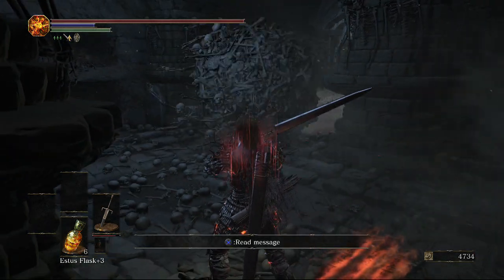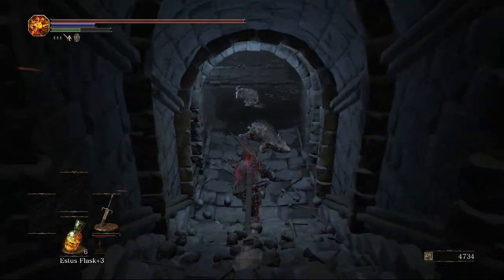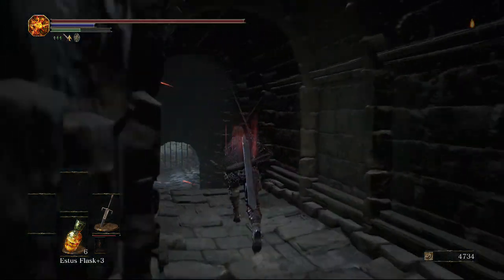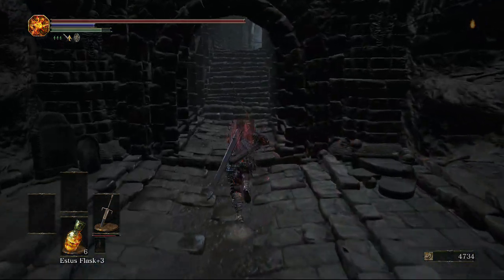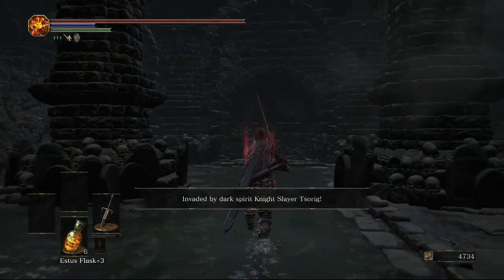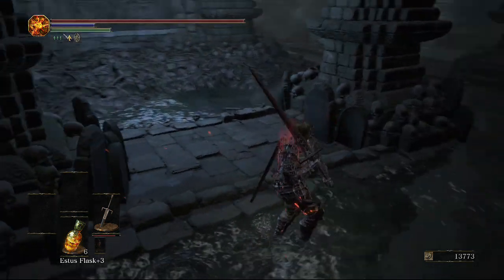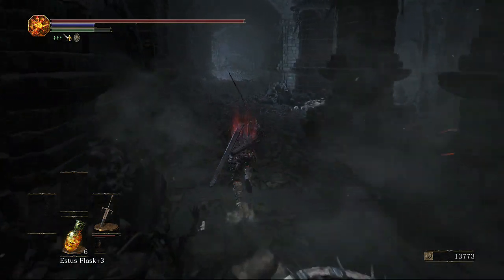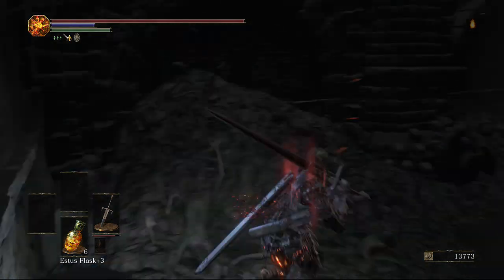As soon as the boulder allows it, we are going to continue through the level to the left, down here, and take the stairs. Over to the right of where the boulder is, down this little passageway, is a shortcut that will open very soon to the boss. There's an ember down there. If you come to this area in ember form you will be invaded by this guy — he will actually drop the Knight Slayer's Ring, which is pretty good for PvP. Don't worry if you don't get invaded or you're not in ember form, because we will be able to get the ring later on in Smouldering Lake by killing the guy with the Fume Ultra Greatsword, which is kind of the same guy that just invaded us.